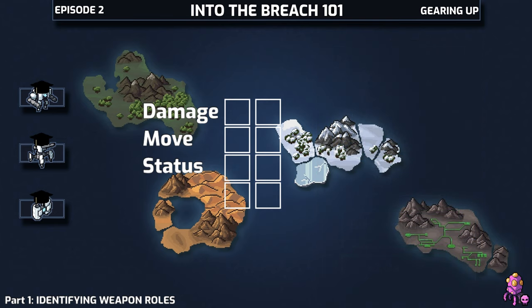We want to draw a clear picture of the role a weapon fills, regardless of whether or not you've upgraded it. Damage really only needs two branches: low and high.